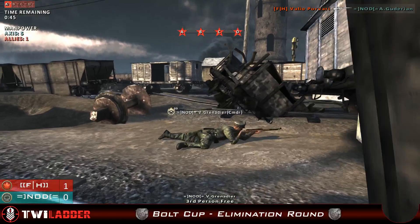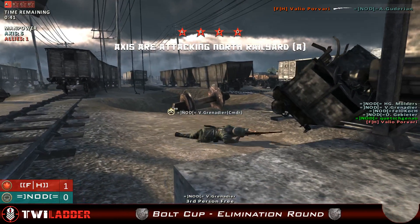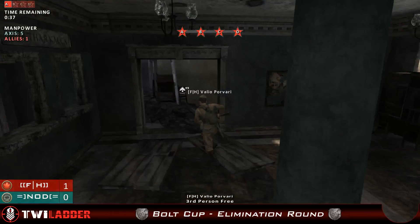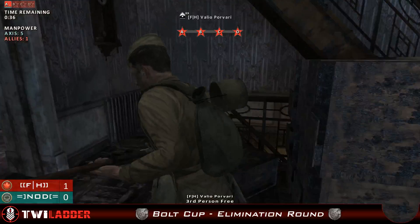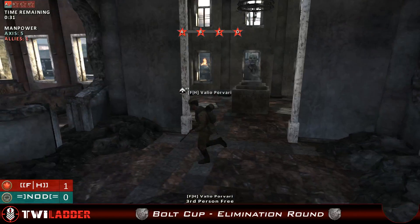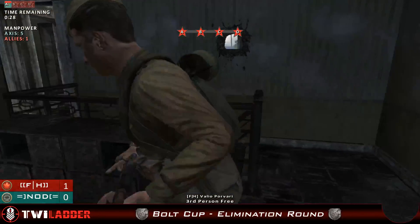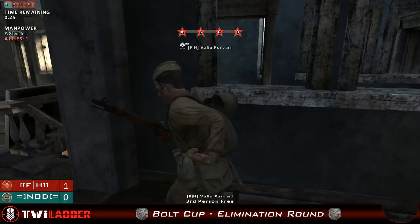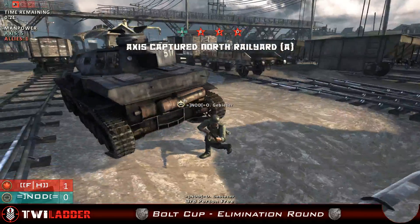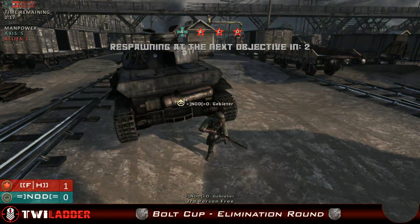They have respawned now. I think they waited to respawn until most of the enemy team was destroyed, so they wouldn't lose too many people while taking the point — not too bad thinking. Valio is just running out the back — completely falling back, which is understandable. There goes point A — took him a long time, but nonetheless they took it.